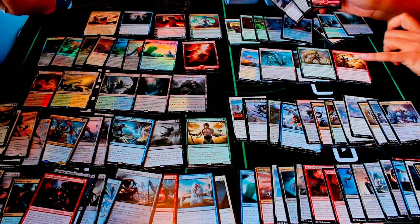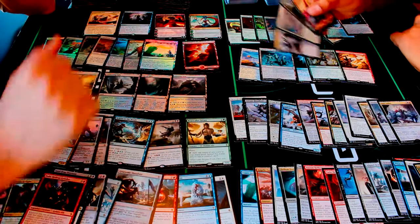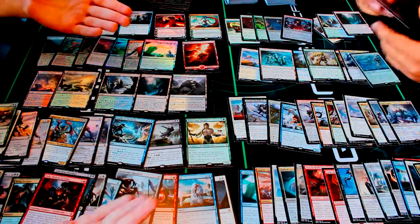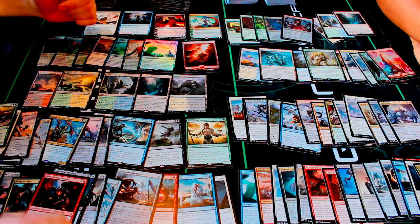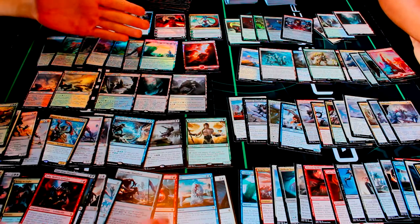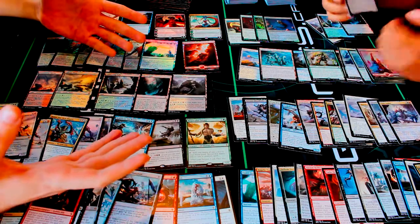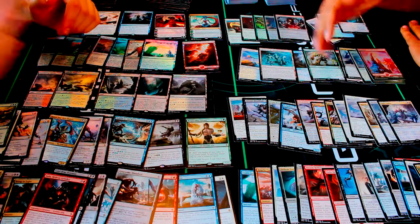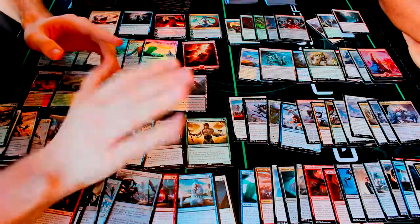That was our box opening versus for you guys. I don't think anybody really came out ahead — I think it's you honestly. You got the two planeswalkers, the foil, and two Emeria Shepherds plus the foil, plus the extra land — that's really nice. Dragon Master Outcast is pretty popular too. The planeswalkers kept me alive. But yeah, it was pretty even overall — more than half the packs matched. This was Olex and EB — we'll see you guys next time, bye!